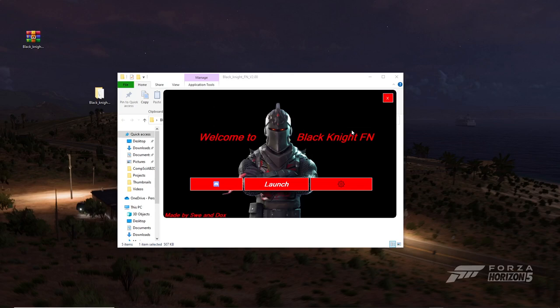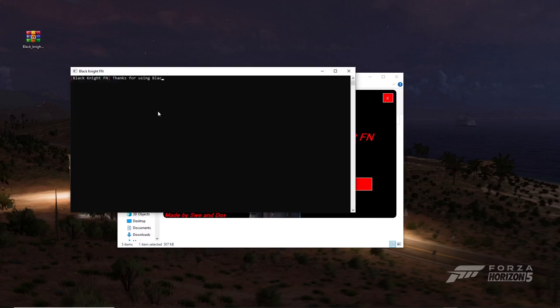Once you've opened it, it should bring you to a page where you can click Launch to start Black Knight FN. If you get an error or a pop-up, you may need to disable your antivirus. This is not a virus, so just disable it and it should work.